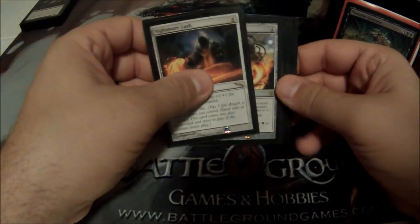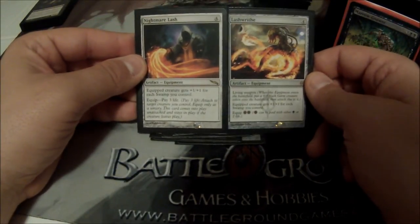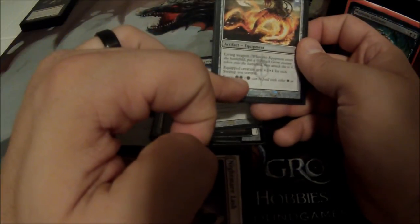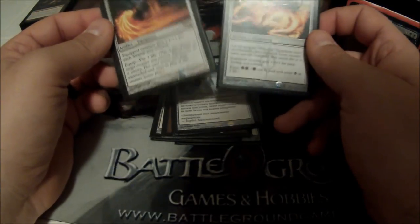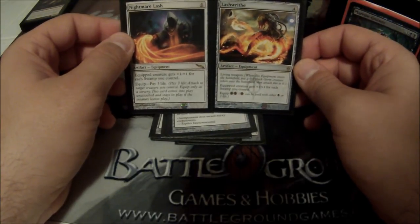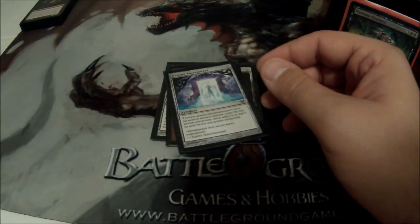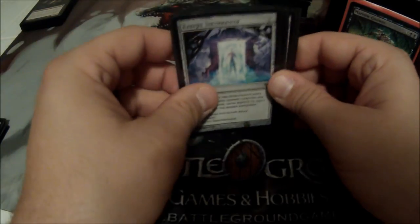I run Nightmare Lash and Lashwrithe — they're more or less the same card. Both cost 4. This one costs 3 life to equip; the other can cost 2 mana or 4 life. One is a living weapon. What they both do is give my creature plus 1/plus 1 for every swamp I control. I put them in here solely because I'm playing mono-black and they can really let some of my small, weak rats push through.